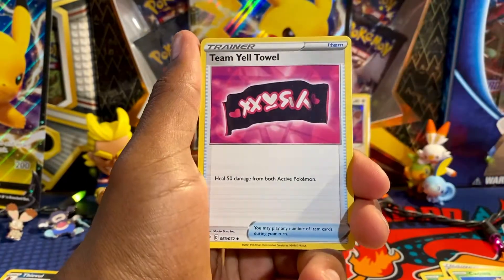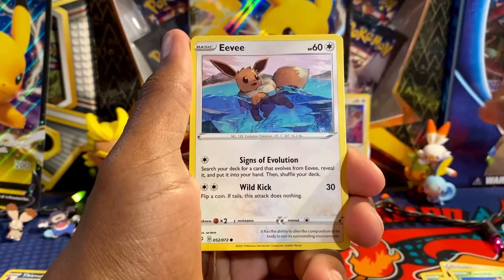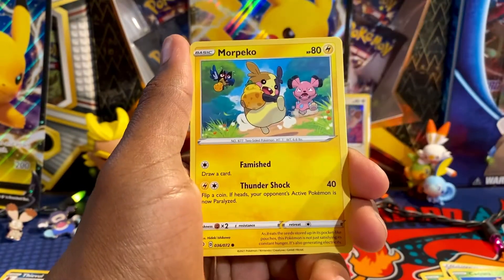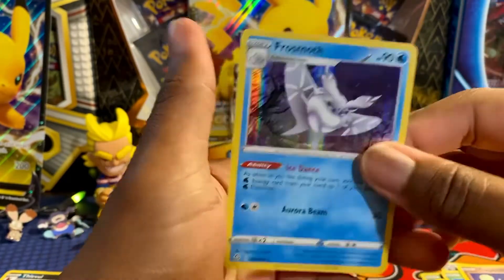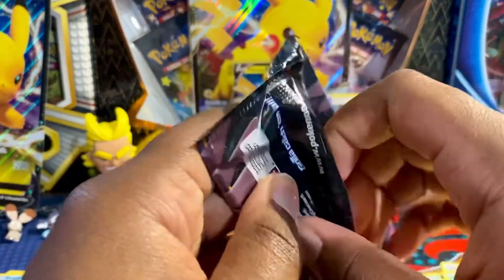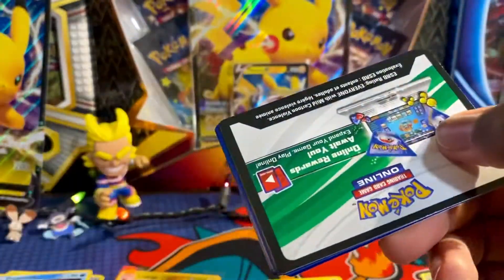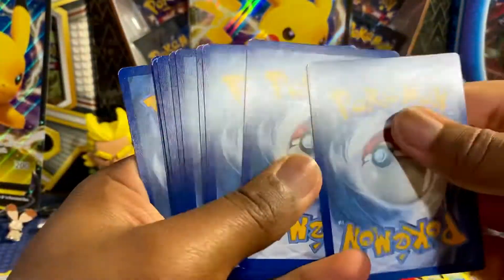Luxio, Team Yell Towel — I don't think I've seen that one yet. Something about those Mad Party pin collection boxes — the card order and everything just seems different. Eevee, Nickit, Snom, Morpeko — here's the reverse spot — Reverse Holo Trapinch and Frostlass. Still looking a little skimpy. If I could have kept all this sealed I probably would have been doing pretty good. Corvus Quill. I've really opened six packs of Shining Fates — zero shinies. That has to be like a record almost.